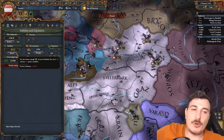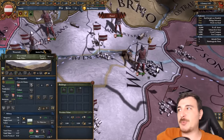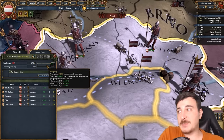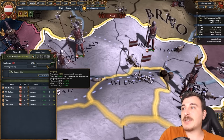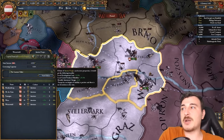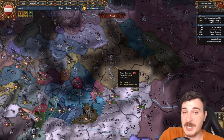Once you get 100 admin points, go ahead and get that one stability, since you want to get your passive prosperity growth in your states as soon as possible. This happens when you have at least one stability and is based off the mana points generated by your leader. In our case, we get a 40% chance that every month we get plus one prosperity in our states, and once we reach 100 we get dev cost reduction, goods produced, and autonomy change. So it is insanely powerful having a very prosperous nation.